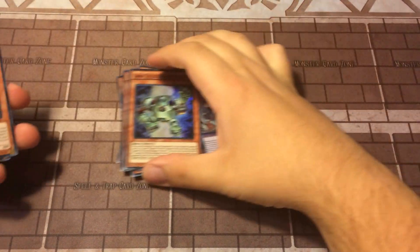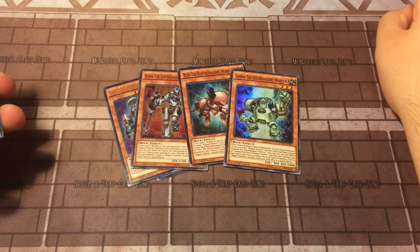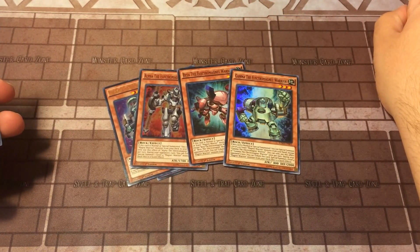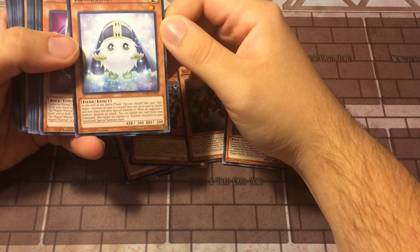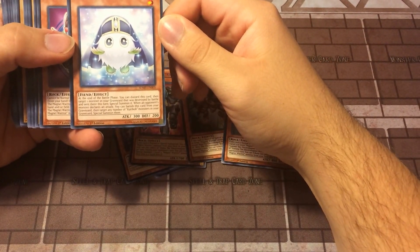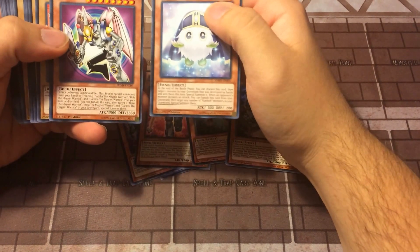These are your main things. These three — Magna, Beta, and Gamma — make up a decent little rank three toolbox. Kreeborn — I've been hearing that this will work really well with Pure Yang Zings. So that's something to look into.